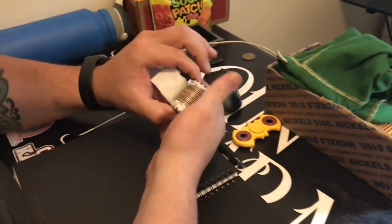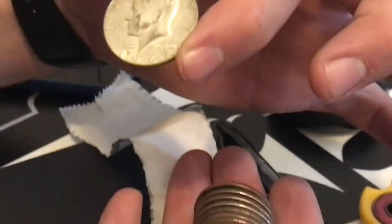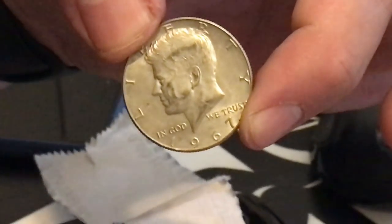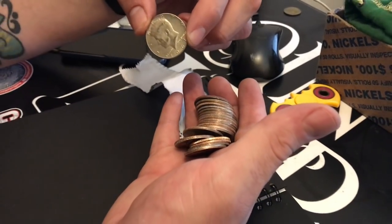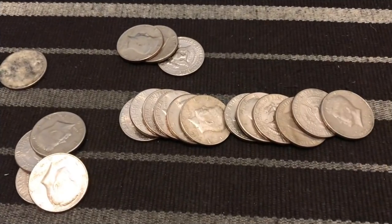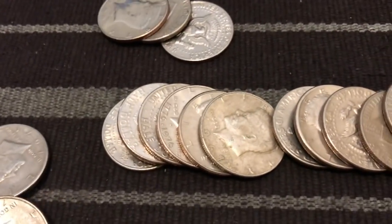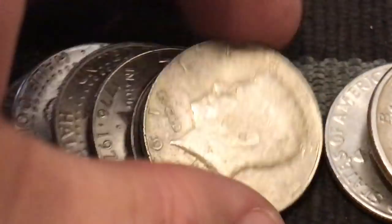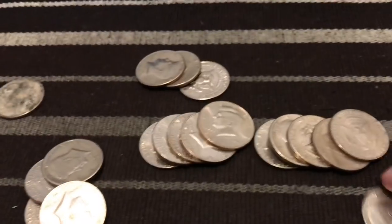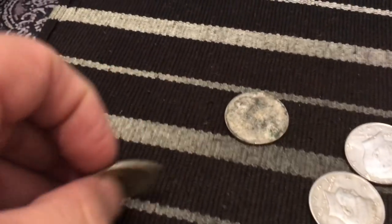He just got another hopefully silver. Let's see what you got. 67. That's another 40 percent right there, guys. Anything 1965 through 70 is going to be 40 percent. Let's see if there's anything else in there. There's nothing else. One more to add to the pile. I just got one too. I went and moved these around and I just spotted this one right here. 1967. That's another 40 percent silver. I think that was the only one. So we got another 40 to add.